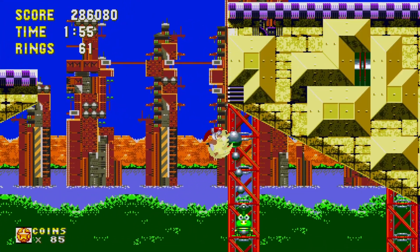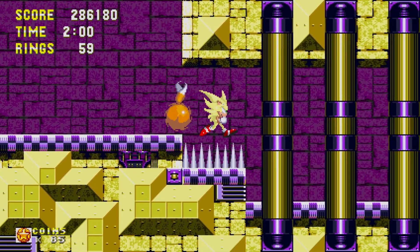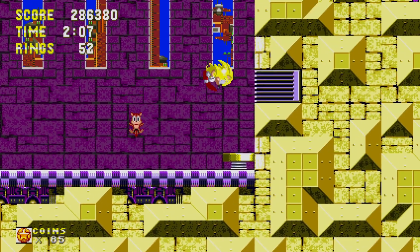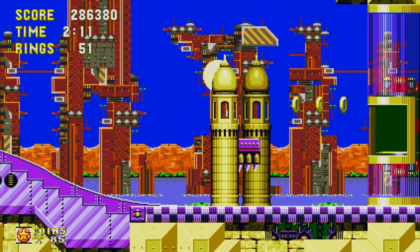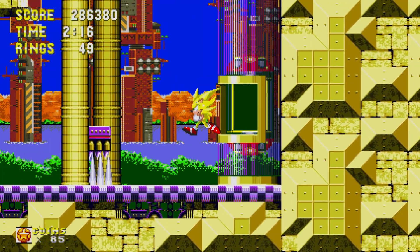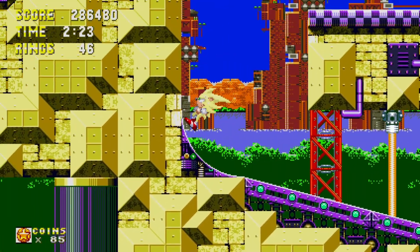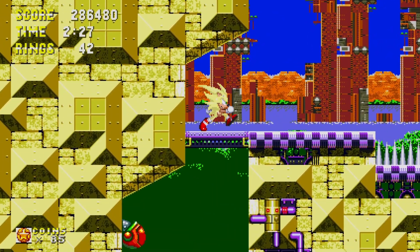It's unfortunate that when the Death Egg finally returned in a Sonic game as part of the story - Sonic Forces - they basically murdered it and made it so useless. That's really unfortunate because I like the Death Egg as a concept. I think Sonic 4 Episode 2 really had something going with the Death Egg Mark 2 idea - Little Planet being trapped inside the Death Egg. It's so cool. It's unfortunate we never got Episode 3.